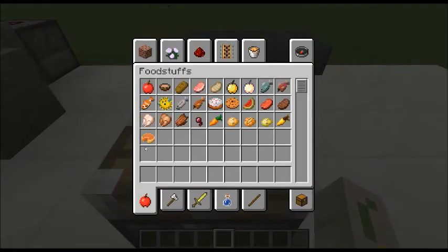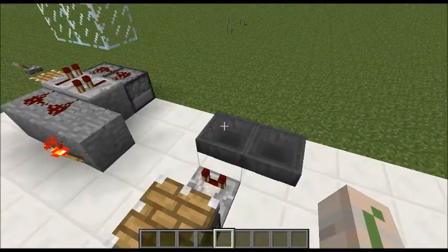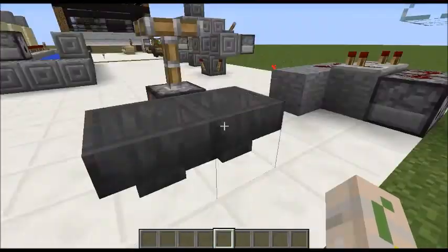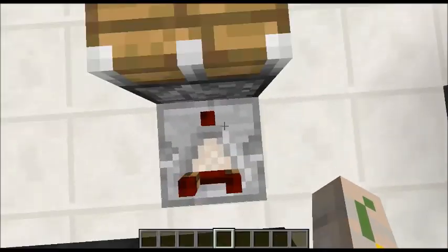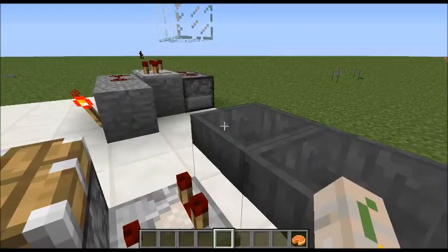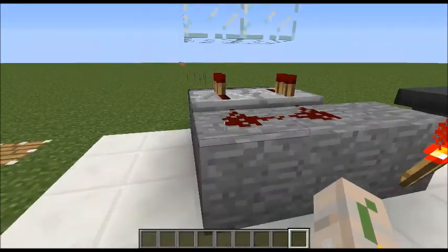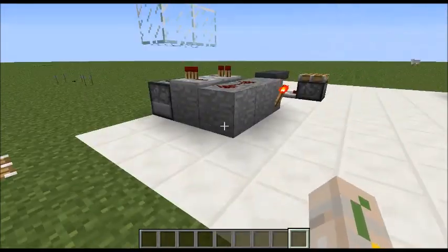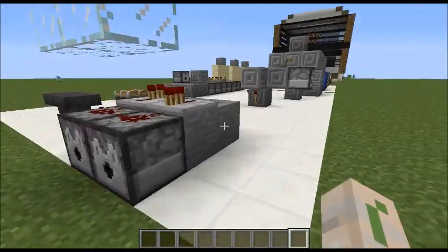If I put my item in there, it just does that — how this works is the item transfers from each one and that powers the comparator one time, so yeah. It also stops. This is just another little turret I've been playing with, but I broke it because I didn't like it.